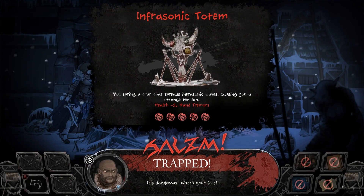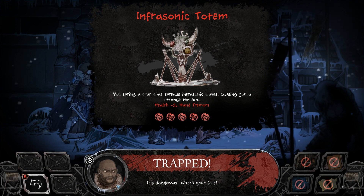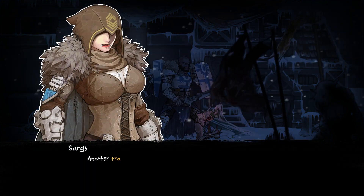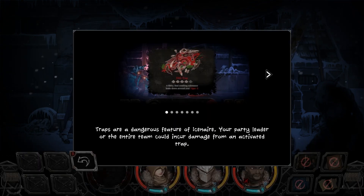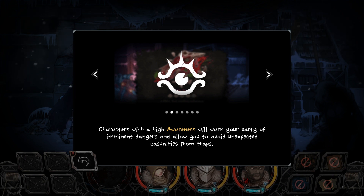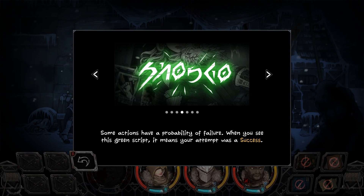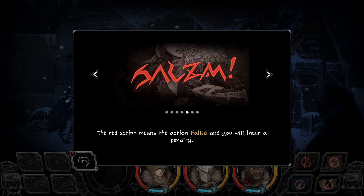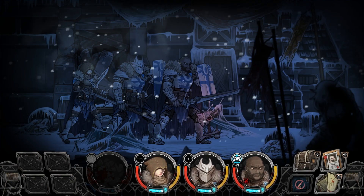Infrasonic totem — you spring a trap that spreads infrasonic waves, causing strange tension, mind to health, hand tremors. Dangerous — watch your feet. Another trap. Best to have someone with a high awareness stat in your team to avoid them. Traps are a dangerous feature of the terrain. Your party leader or the entire team could incur damage from an activated trap. Characters with high awareness will warn your party of imminent dangers and allow you to avoid unexpected casualties. Characters with low awareness will trigger traps more easily. When you see green script, it means your attempt was a success; red means it failed. Gray script means missed — the enemy has evaded your attack. Blue script means you scored a critical and your actions' effects have been maximized.